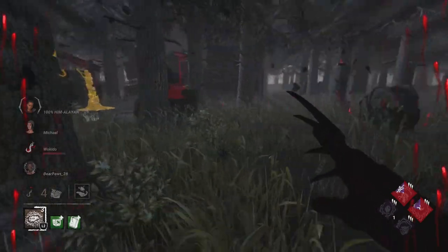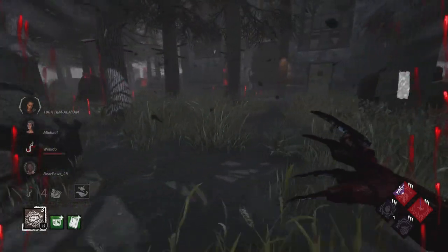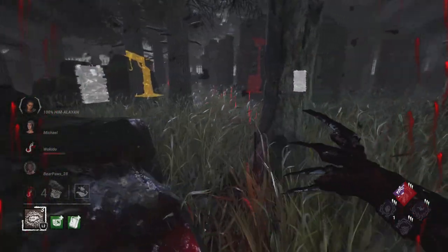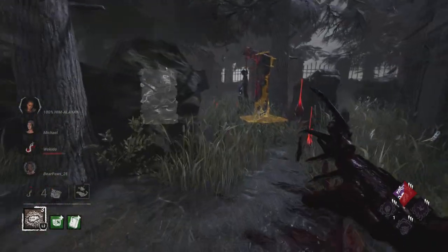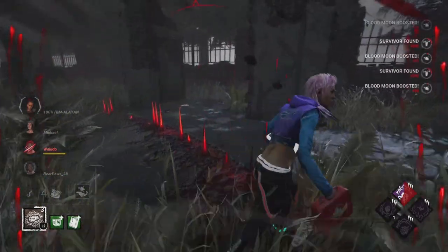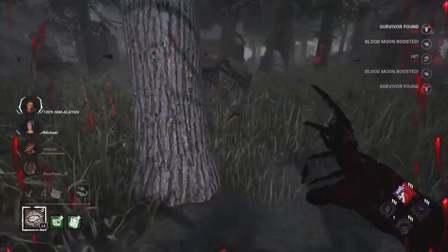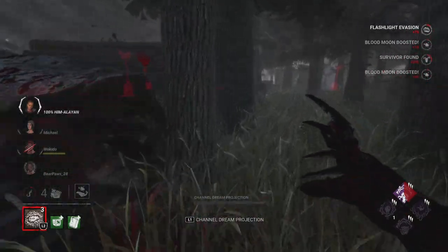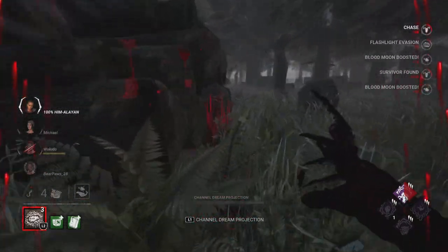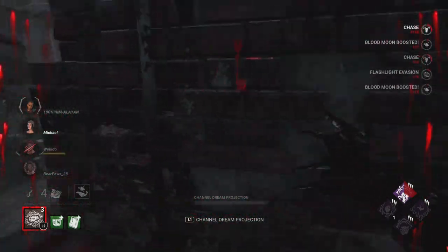We have to play this very smart because these survivors are definitely coming here to win. We notice they're closing in for a save, so we immediately hit Claudette. They have Dead Hard or Off the Record or some nonsense, and there are like two people trying to bait for a chase — we're not going to play their game. We're focusing on who we want to get out, which is Claudette.